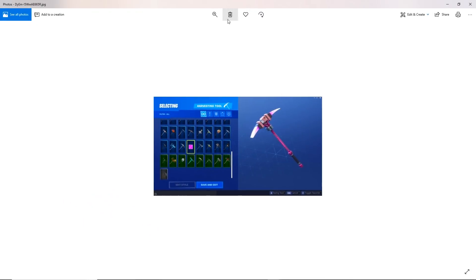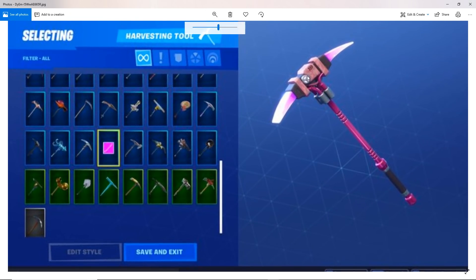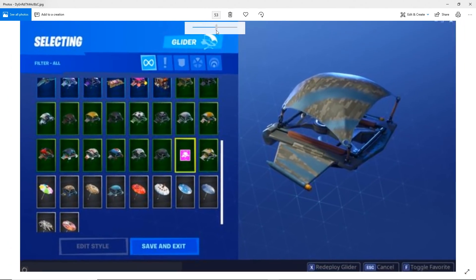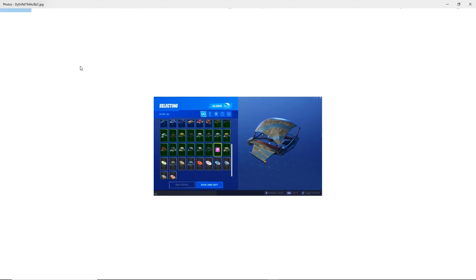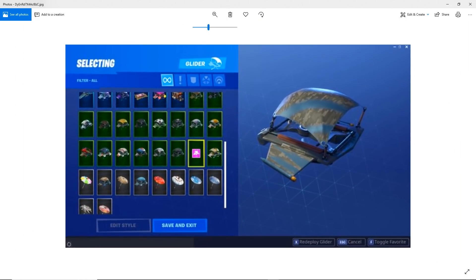Looking closer at the game files, we have 'gameplay.athena.event.earthquake.tremors' — so maybe before the big earthquake we'll get some tremors leading up to it first. We also just got pictures of the Founder's Pickaxe and a Founder's Glider for Save the World owners. Both look really cool — if you have Save the World you'll be getting a Founder's Pickaxe and a Founder's Glider in Fortnite.